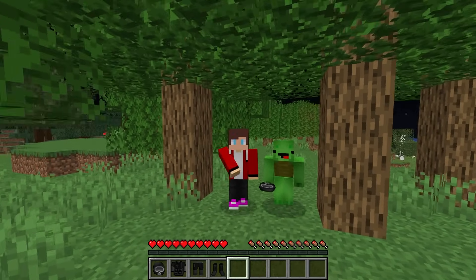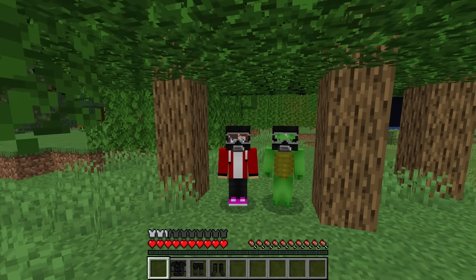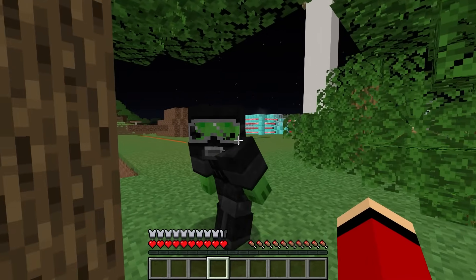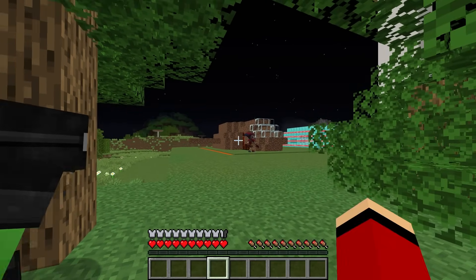It's dark out. Let's go. First, let's protect our identities. We can put on these masks and a change of clothes. Now no one can see our faces. Let's get started with that dirt house and its treasure.